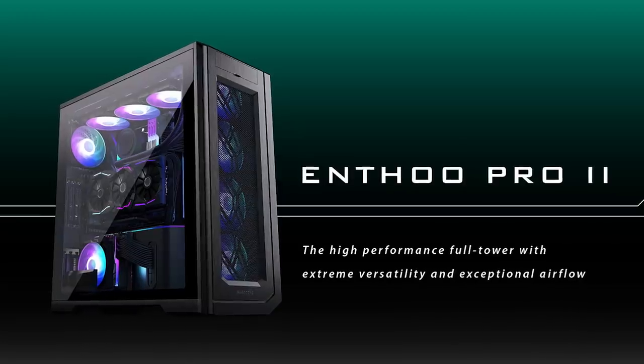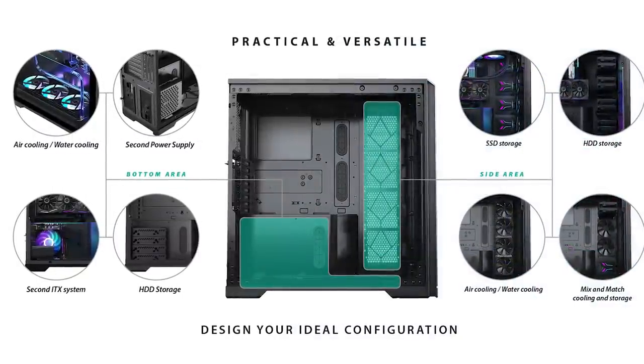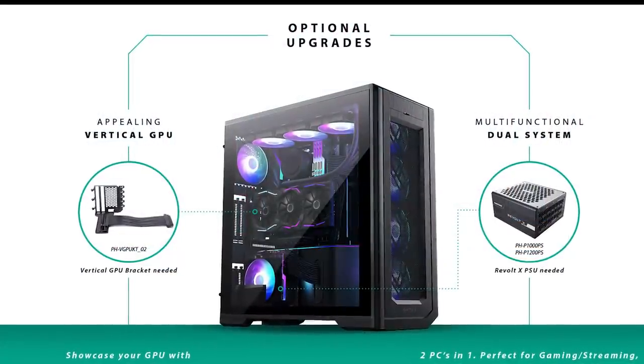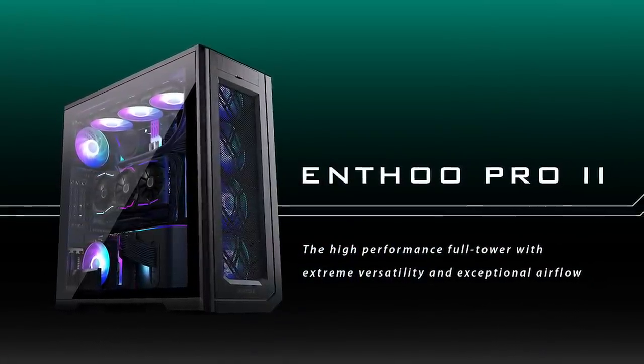The all-new Nthu Pro 2 from Phanteks offers the flexibility and modularity to build your next system any way you can imagine. The extremely open interior space allows for up to 12 3.5-inch drives, multiple 480-millimeter radiators, and dual systems, making the Nthu Pro 2 a true workhorse for either work or play. To see the complete list of specs and our overview of the Nthu Pro 2, click the links in the description below.